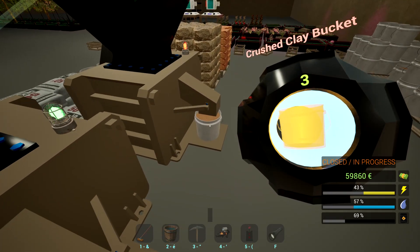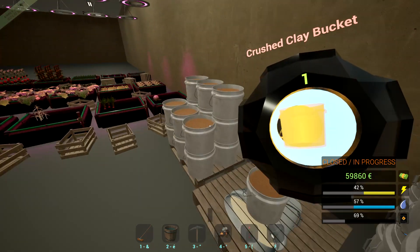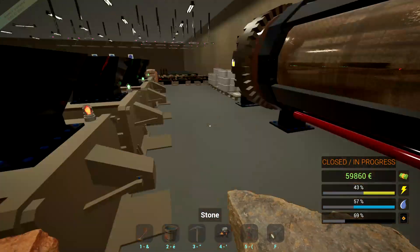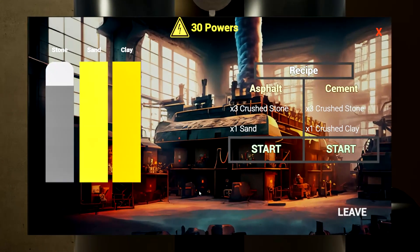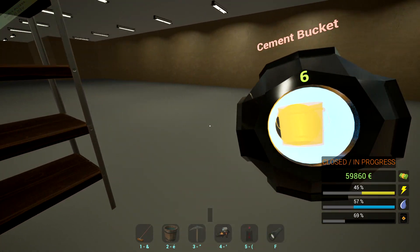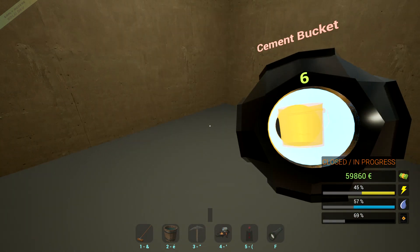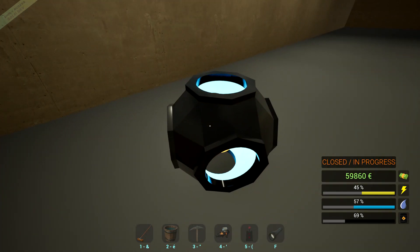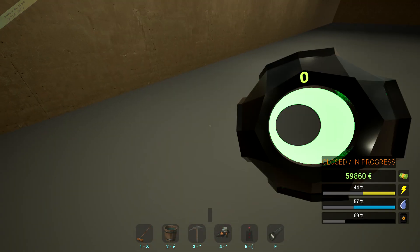We switch back to stone. It won't even take them all — look at that. Stone, stone, stone, stone, and stone. More cement — this will push one more wall out. I think we're going to need two. So we're going to need one more round.